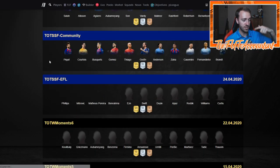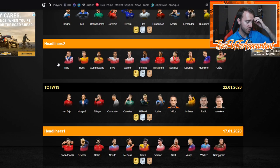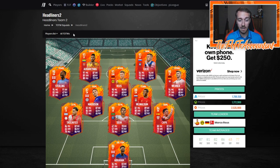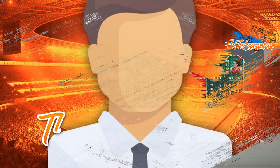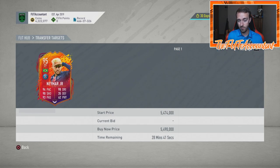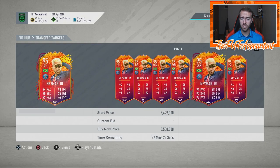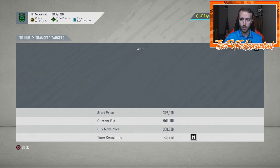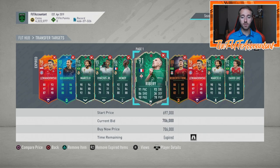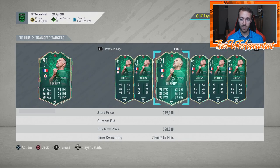The ones we saw on the loading screen include winter refresh players, headliners, shape shifters, scream cards, and some informs that are going to be re-released. The most panic selling is actually happening at the higher tier — this Neymar card is down like 150,000 to 200,000 coins, sitting around 3.45 to 3.47 million. The Ronaldo shape shifter is down a little bit as well. I think people are realizing these cards could come back into packs, and if I had any of these I'd take the safe route and sell, because this promo is bringing new cards and taking hype away from these.